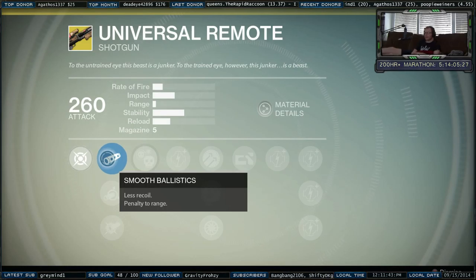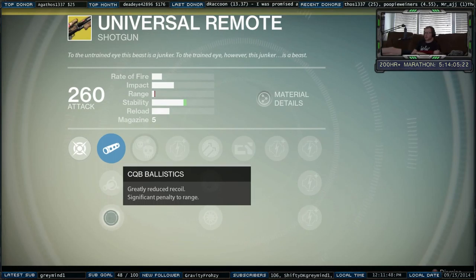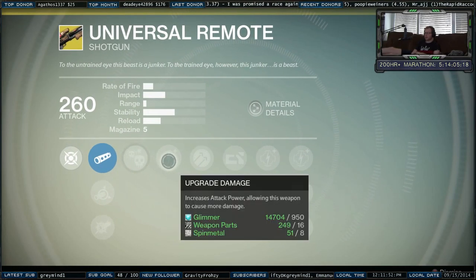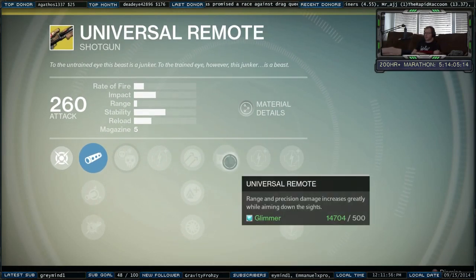Kinetic damage, smooth ballistics, soft ballistics, CQB ballistics, crowd control, kills with this weapon grant bonus damage for a short time, hammer forged, lightweight, snapshot, Universal Remote.